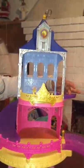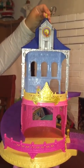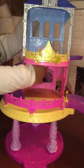Hi guys, my name is Noah and I'm going to show you all my princesses. They can slide down to Elsa's castle, Cinderella's castle, and Sleeping Beauty's castle over here, because it has a little sticker right there.